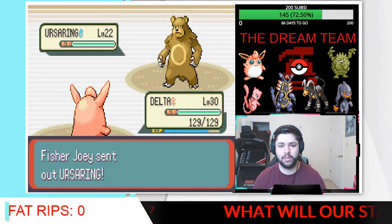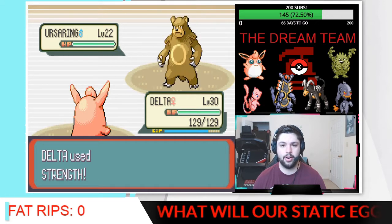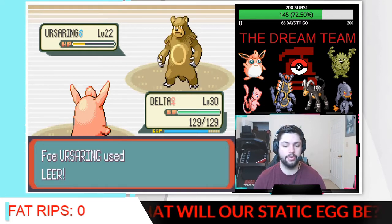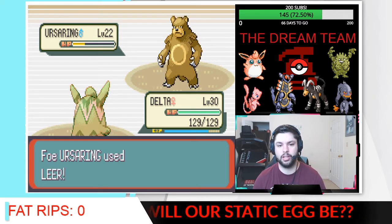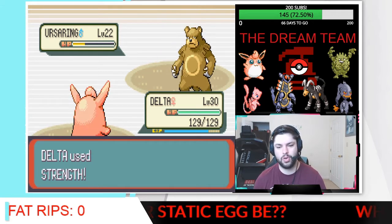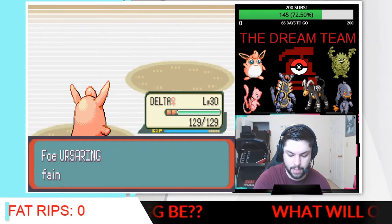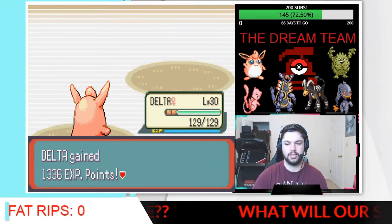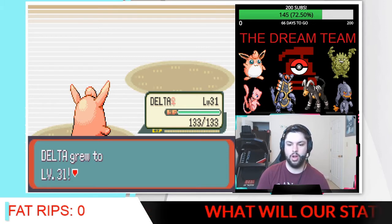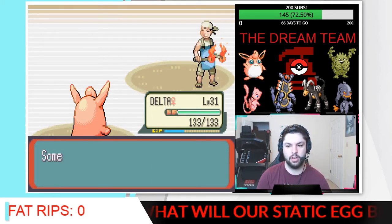We don't really ever have to come back to this town, so theoretically we can use all of our heals while we're here — I doubt that we will have to though. We get a Leer, and we'll just finish it off with Strength. Could use Cut but I don't want to risk a miss. I'm pretty sure Ursaring knows Slash. That's our first crit of the episode, ladies and gentlemen — make sure you get those crit guesses in. Delta's level 31 with 133 HP — what an absolute monster.